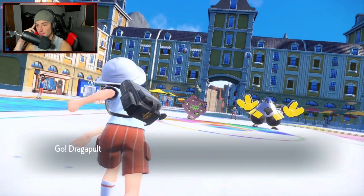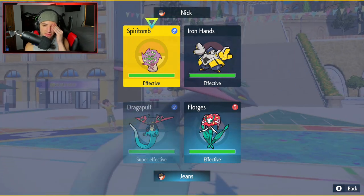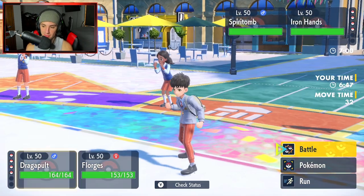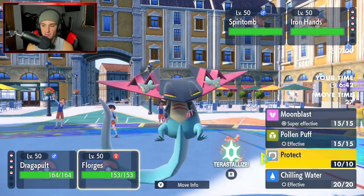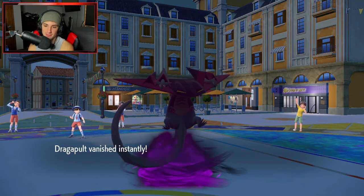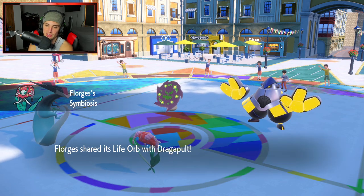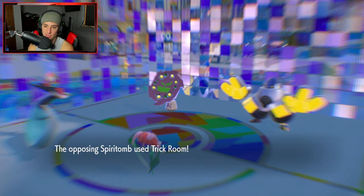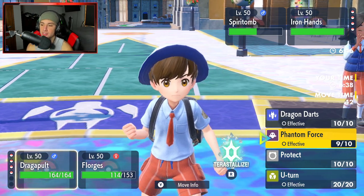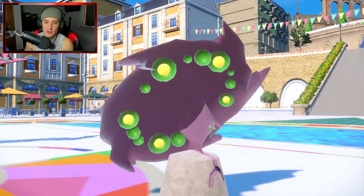They lead Spirit Tomb, which is going to be the Trick Room setter. I know Phantom Force won't KO it since it's part Dark. We're still going for Phantom Force — it'll probably get off Trick Room. Fake Out is doing a ridiculous amount of damage. Phantom Force comes in and chips some damage, but he easily sets up Trick Room. I have the Life Orb now from the Symbiosis pass though. Trick Room is up. I know it can Snarl, Pain Split, or Will-O-Wisp. Do I protect and waste Trick Room turns, then go after Iron Hands?